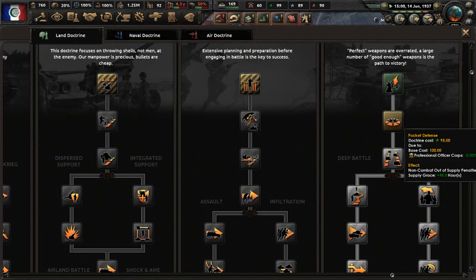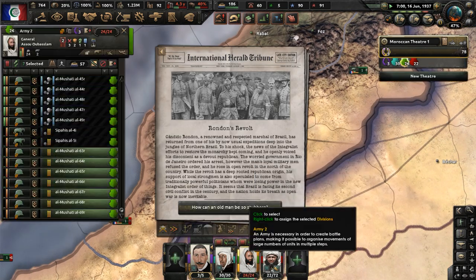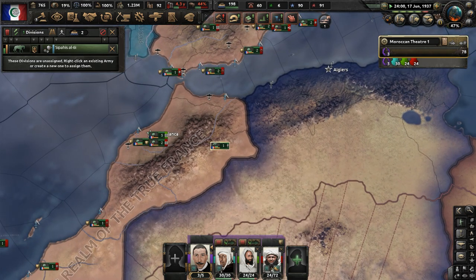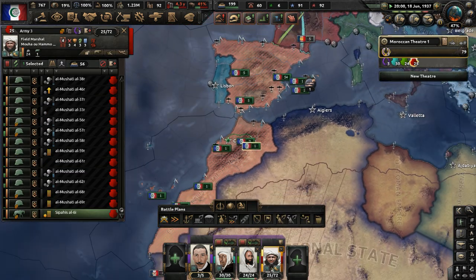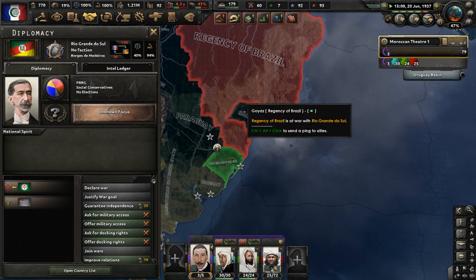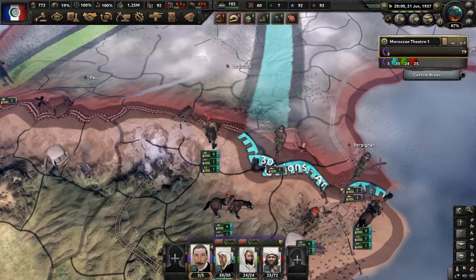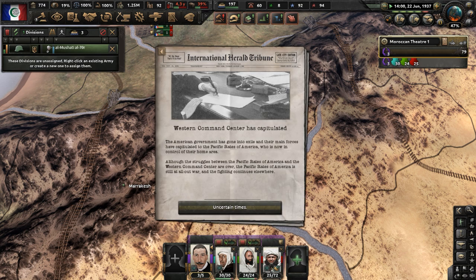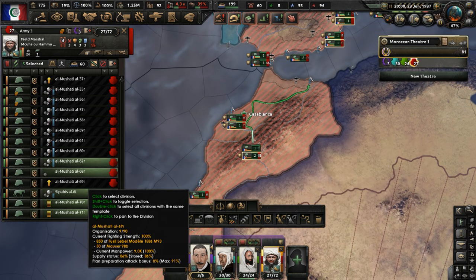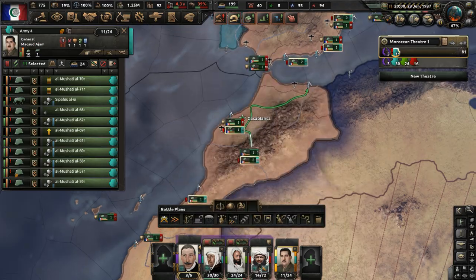Doctrine is available. There's a civil war in Brazil between the Regency of Brazil — which is integralist/national populist — and the Brazilian Republican Army, fighting against São Paulo and Rio Grande do Sul. More divisions are being recruited and sent to the Second and Third Armies. Icelandic independence has occurred. Let's go ahead and make a Fourth Army for Morocco so we'll have extra troops ready — not just garrisoned units. A new generic commander is assigned.